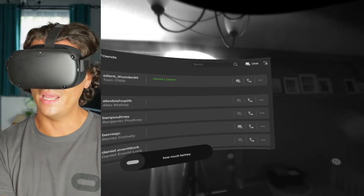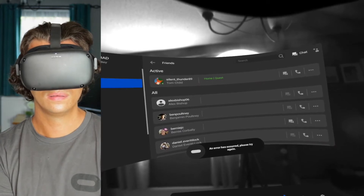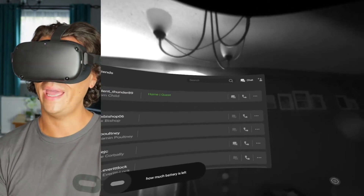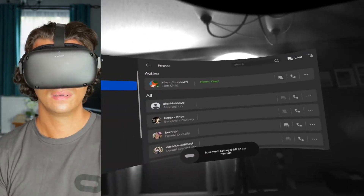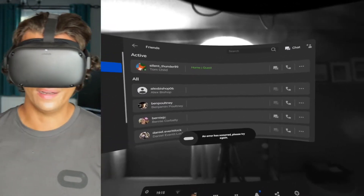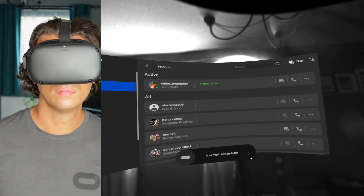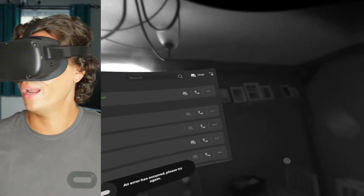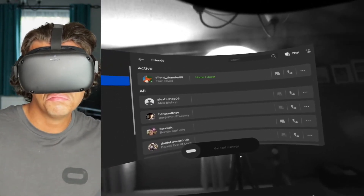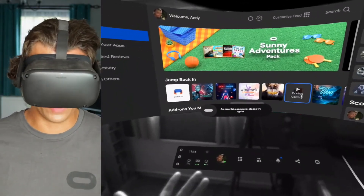'How much battery is left on my headset?' — 'An error has occurred.' Let's try again. 'How much battery is left on my headset?' — 'An error has occurred, please try again.' 'How much battery is left?' — 'An error has occurred.' 'Do I need to charge?' — 'An error has occurred, please try again.' For goodness sake, can you do anything? Okay, let's just try something else.